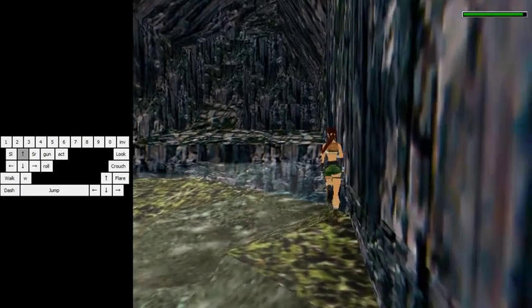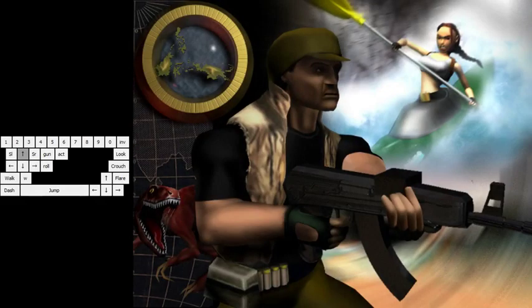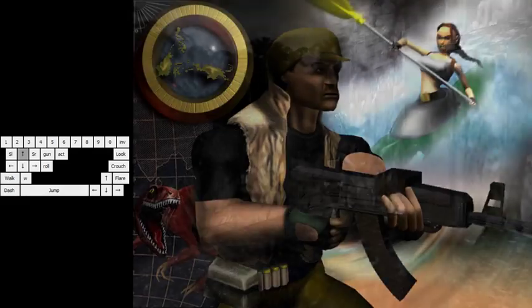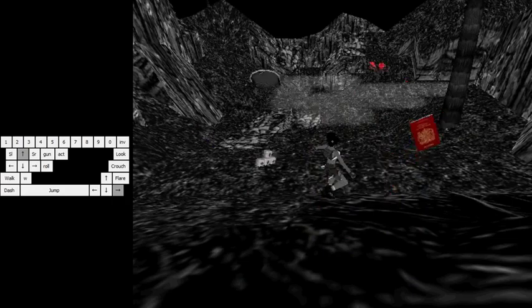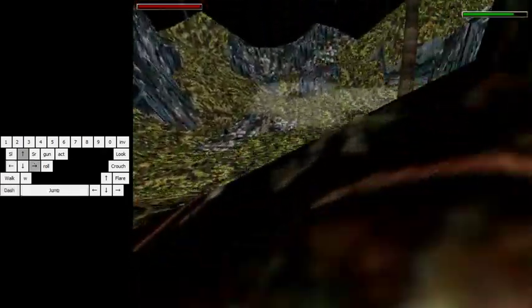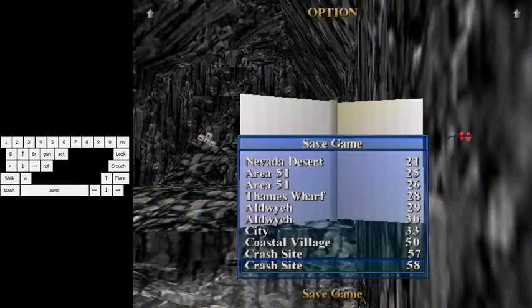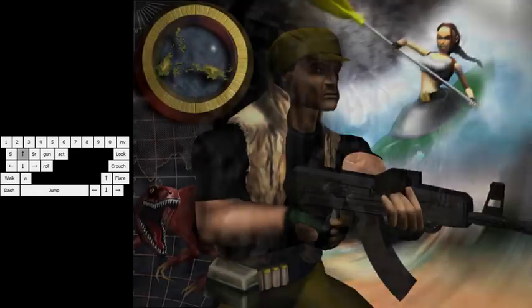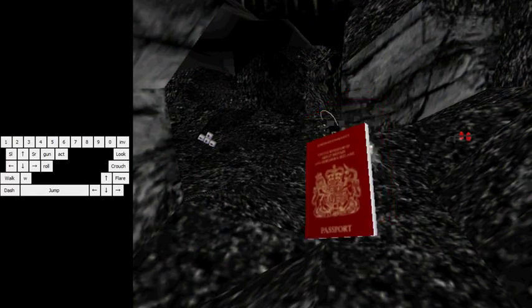Sprint a bit, jump again, jump here, jump here. It's pure platforming. Pull a flare because you're going to need a flare cancel. Another jump here, sprint a bit, jump here. For the next one, you want to land on the right of this platform to jump here and be able to do a standing jump there. It's important to land on the right so you can do this. Then you sprint there, grab, and flare cancel, and you're pretty much good to go.